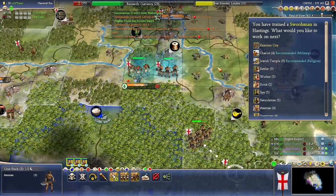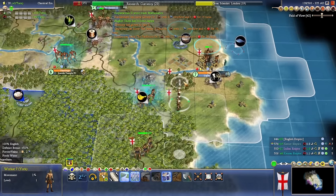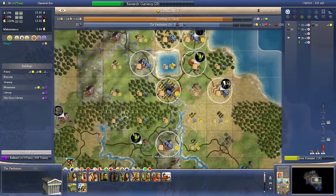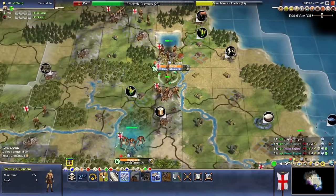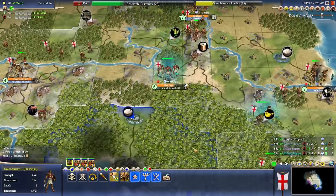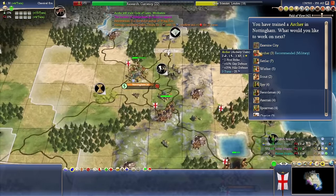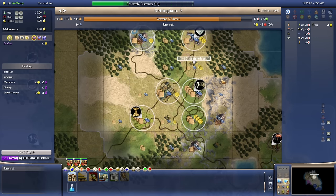Swordsman is done — let's get the temple for some happiness. I think what we might do is start just working science in places. More cottages is going to have to be okay. Sword, come down over here. You do have the best score, which is nice. You've got yourself your three archers. Let's start researching science.